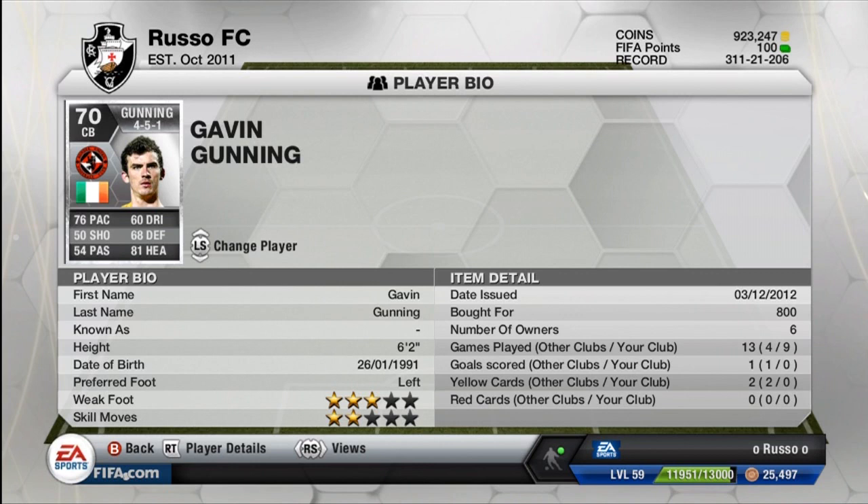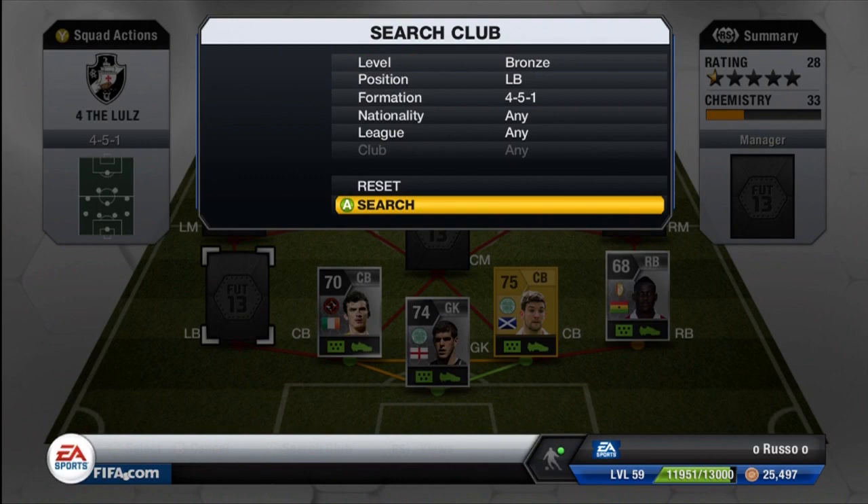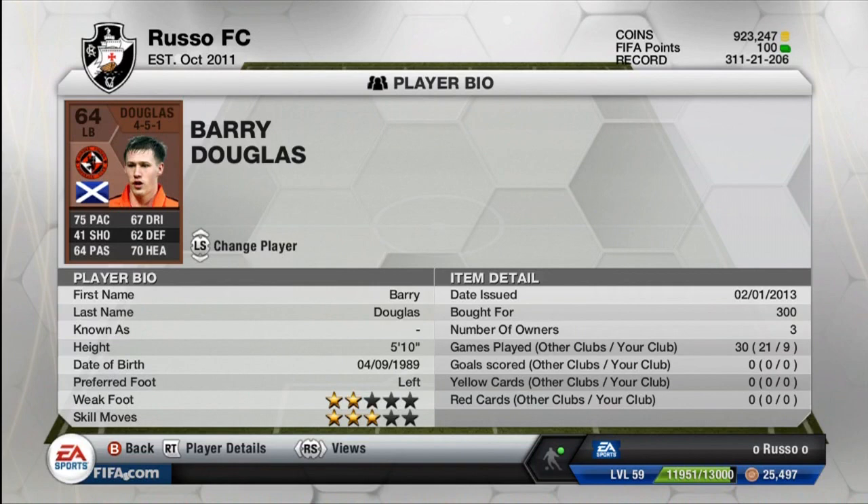Moving on to the next center back, we do have Gavin Gunning from Dundee United in the SPL. 76 pace, 60 dribbling, 50 shooting, 68 defense, 54 passing, and 81 heading — only 800 coins for a 76-pace center back. He is an absolute beast. I'm thinking about making an Irish team and trying to get him in there. This center back pairing of Gunning and Mulgrew was absolutely fantastic.